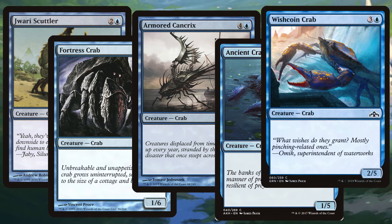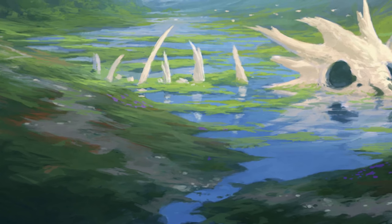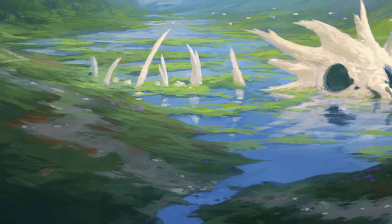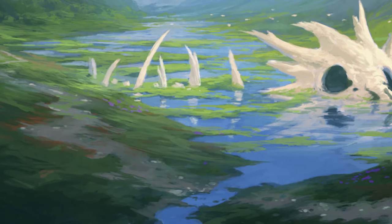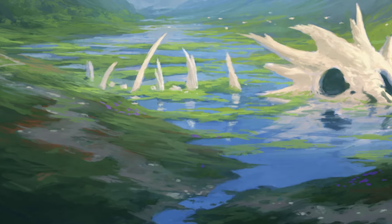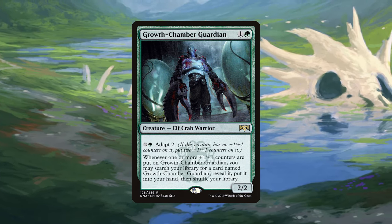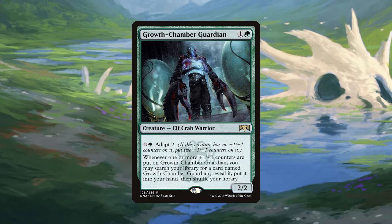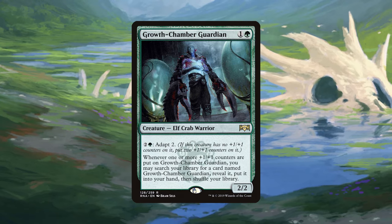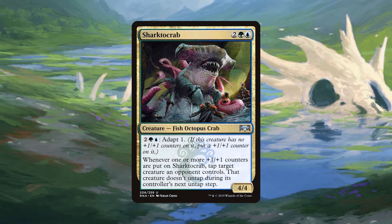Our next batch is a little unique in that we're focusing on a surprising number of creatures from the Simic Combine on Ravnica — a guild famous for its mismatching and combination of creature types. The Simic have given us Growth-Chamber Guardian, a 2/2 Elf Crab Warrior for one and a green with Adapt 2 that can search for more copies of itself, which, let's face it, is kind of useless in Commander.